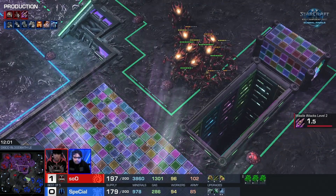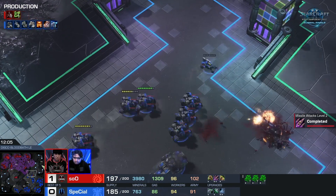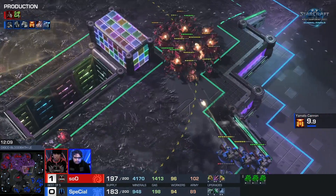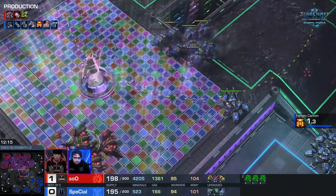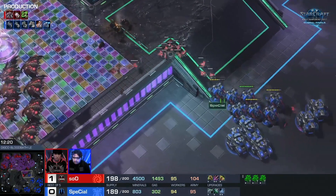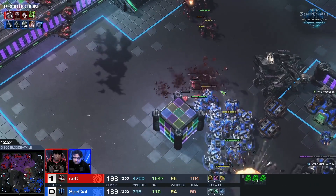Very nice that he got the ship weapons early on. I would have hoped to see him get plus two ship. Oh, that's so good by Special, denying that Overseer from getting into the main base. You do not want him to know you're building Battlecruisers, because I think the Corruptor count is still almost nothing — he hasn't been thinking about it. He's getting two right now, but he's got no supply anyway. I think there's already six Battlecruisers. Is he going for more? Those are four, five, and six, as far as I know.